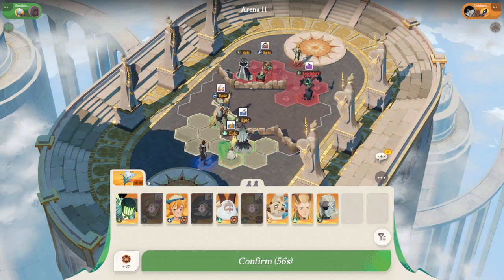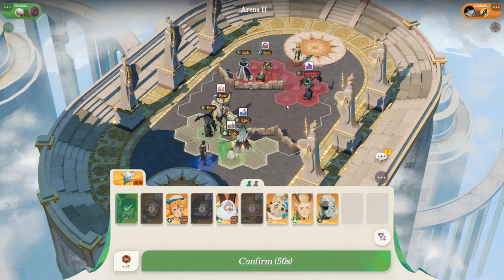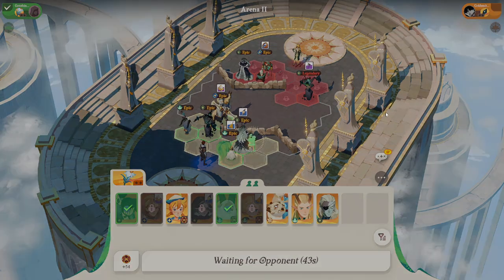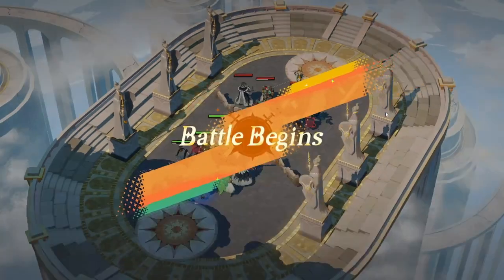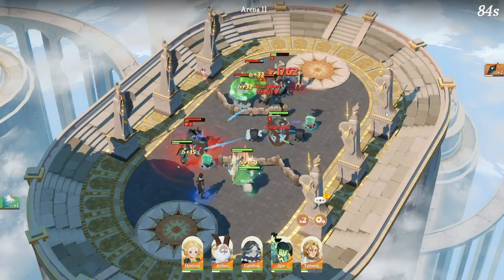I'll place my healer, then Carolina here so she gets buffed by her equipment, and my tank up front. Let's see what they've got. He's also got an Eager, so I've got to bring mine, and let's get some range in there with a mage. Not sure this is the best formation I could have gone with, but let's see. This game mode is also a really good learning experience — I really like it.